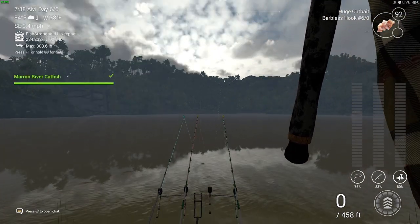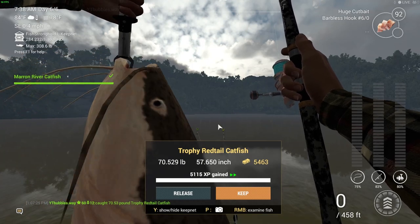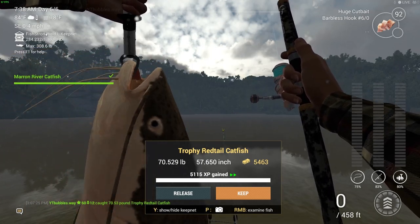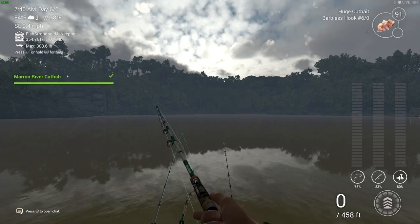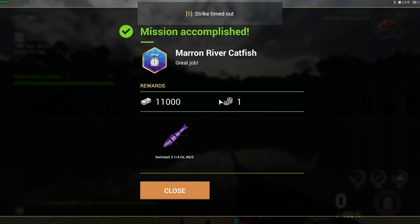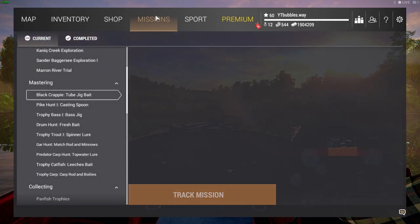There we go — we've now got the Red Tail Catfish, which was the last one we needed for the mission. I caught that at around 32 to 36 feet. The Maroon River Catfish mission has been completed! We get 11,000 cash, one gold coin, and the Purple Swimbait Hash Six as rewards.